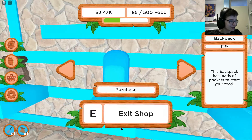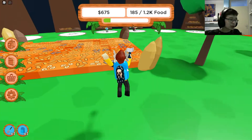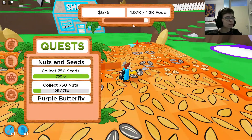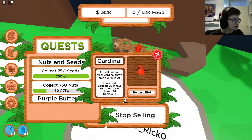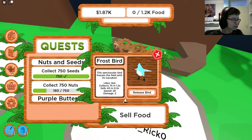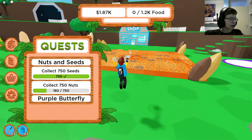Time to buy a new backpack — purchase, there we go. There's a timer on it; I don't know what that means, maybe you have to buy it again when the time is over. I think I really got a mythic but these stats don't look like a mythic. A Cardinal converts 25 in 0.5 seconds and this one converts 75 in 1.2 seconds.